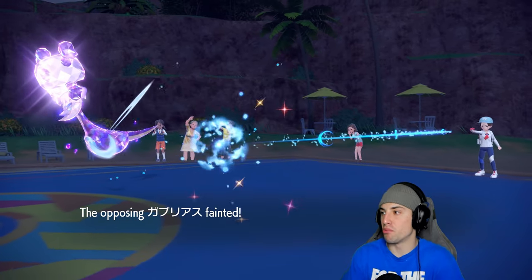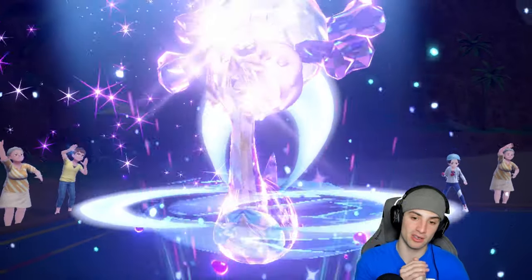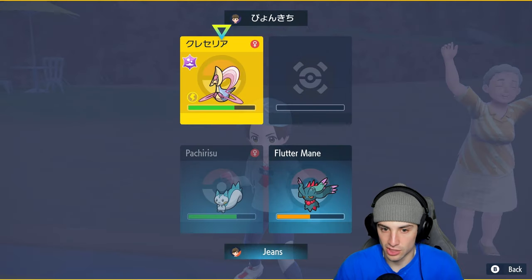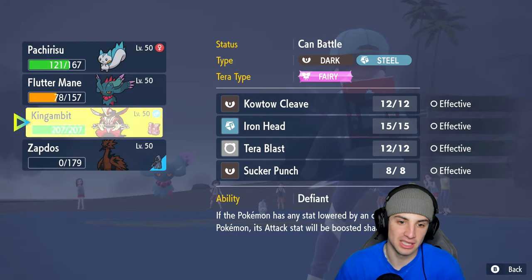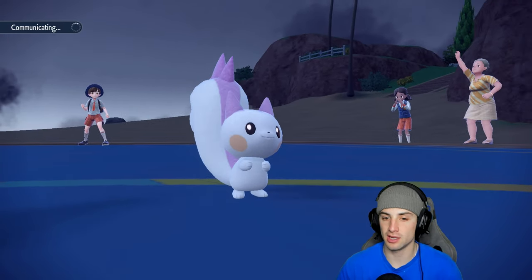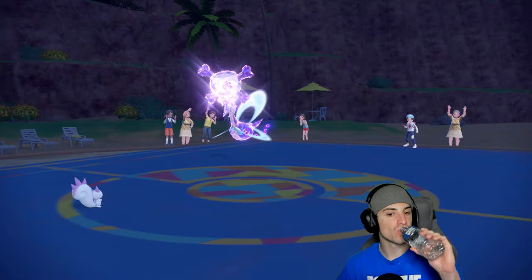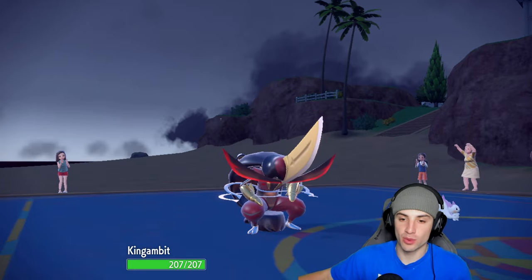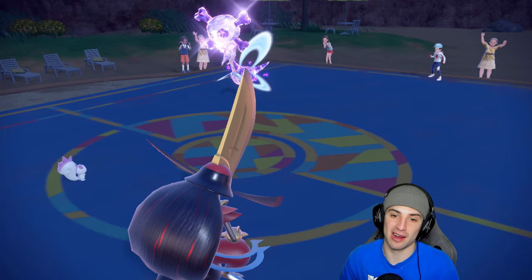Super Fang, and I'm bringing out King Gambit right now because I believe a Stored Power is coming into the Fluttermane slot. King Gambit is dark-type — immune to Psychic, that'd be huge. King Gambit comes out, Stored Power used on it — immune! Super Fang comes out here. I love Super Fang, and Cresselia finally gets paralyzed! That's a big-time paralyzed when we needed it most.